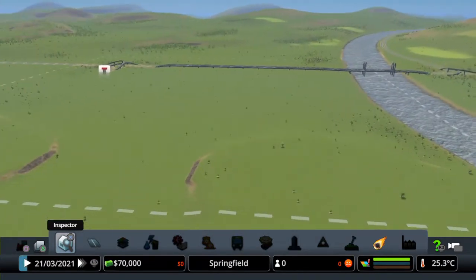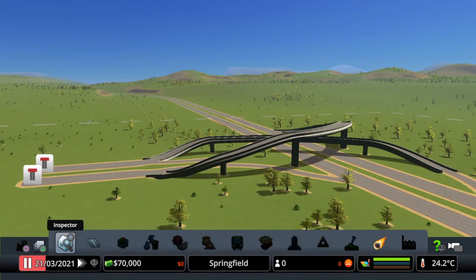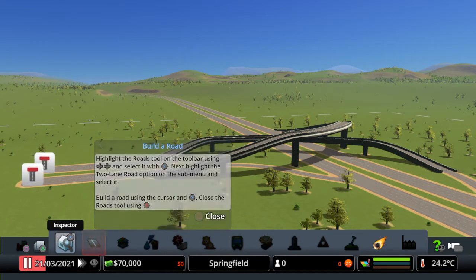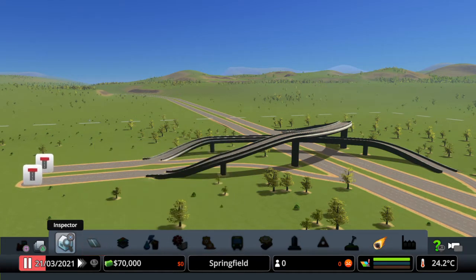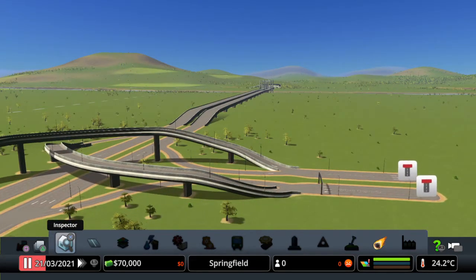Here is where we're starting - you can see the highway over there. First things first, before I go any further, let's stop time. In the bottom left of the screen you'll see the date - the 21st of March. That's now paused. The reason I've done that right from the start is that if time is paused I can't lose any money.